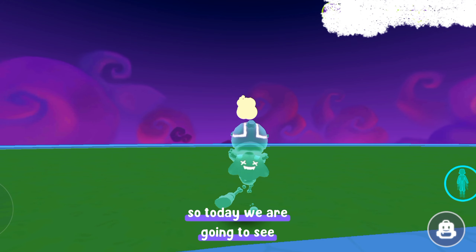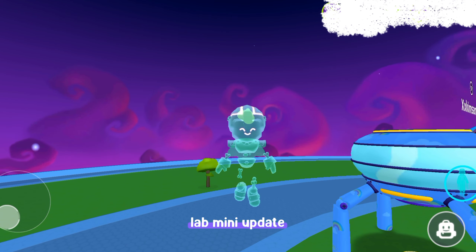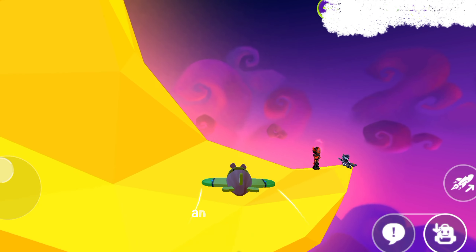Today we are going to see the top 5 most hidden secrets in the new Monster Lab mini update. When you guys go to the moon, here you will see Flicker and Glitch armor.